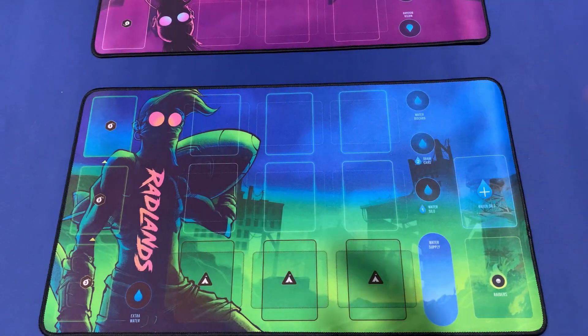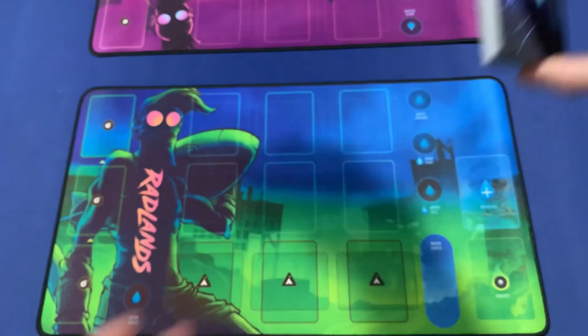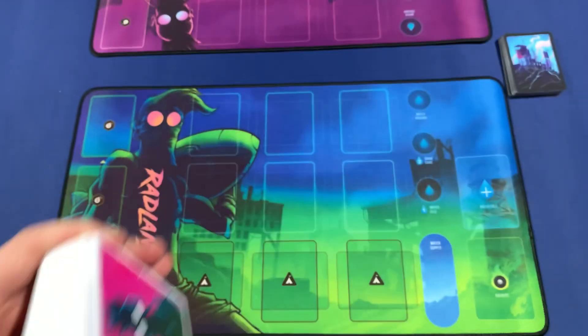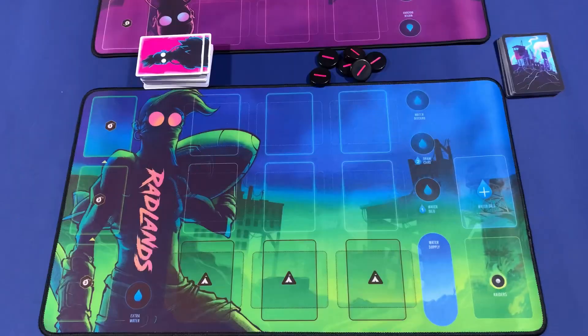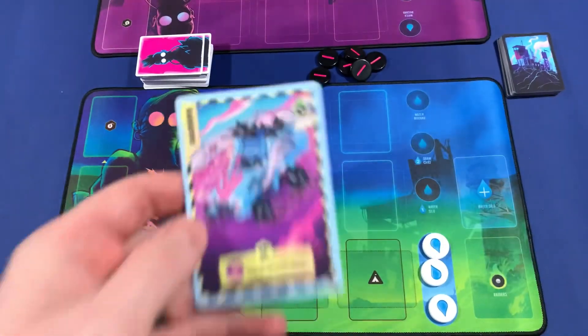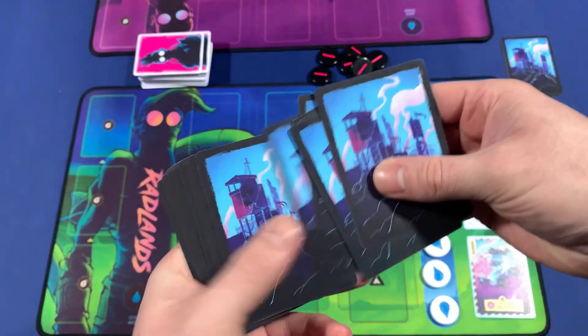To start setting up Radlands, you need to grab and shuffle the camp deck and put it in an area where both people can pull from it. Grab and shuffle the draw deck, putting it in the middle between both players. Grab the extra water tokens — each player starts with three water tokens. Grab the water silo and the raiders.